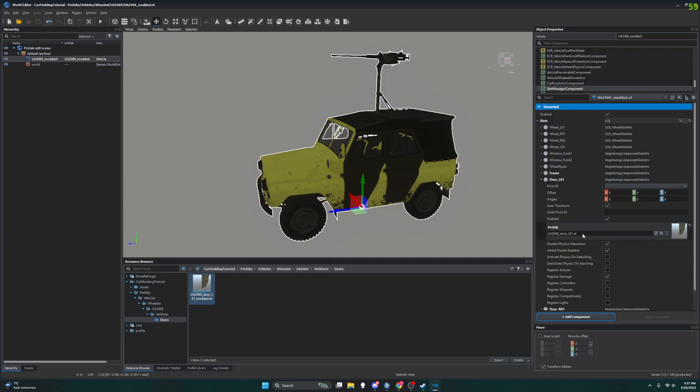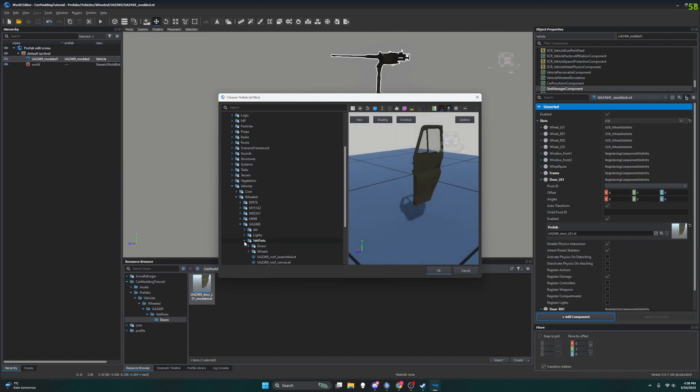I'm going to our UAZ 469 Modded, Slot Manager Component under the object properties. I'm going down to the slots, Door L01, and I'm going to hit the double-dot button and find the prefab that we just made. I'm going to collapse all these — I don't want the Arma Reforger ones, I want the one in our prefab folder: parts, doors. There's our vehicle, but we want our Left 01 Modded.